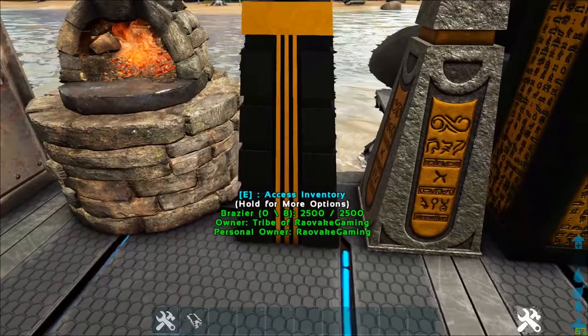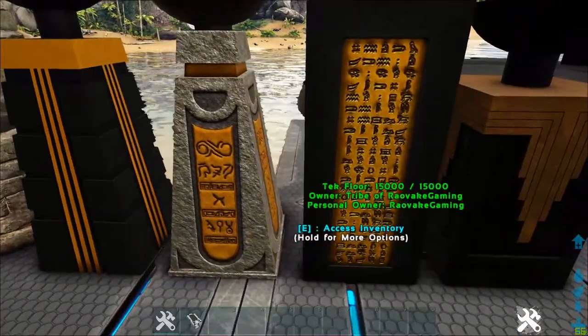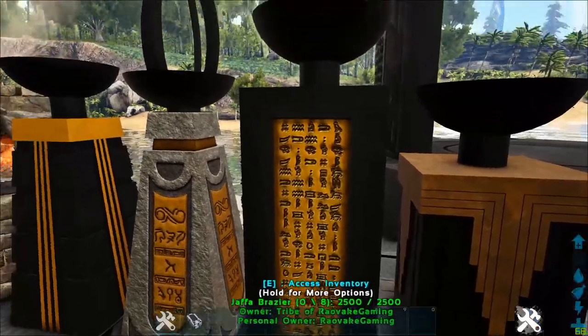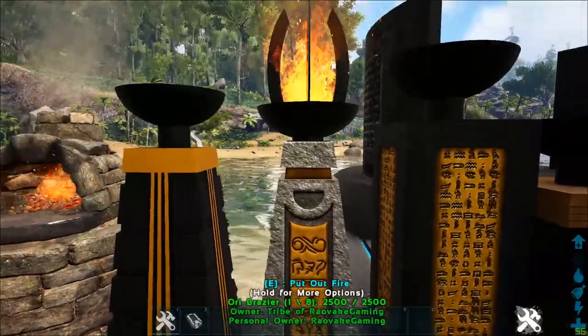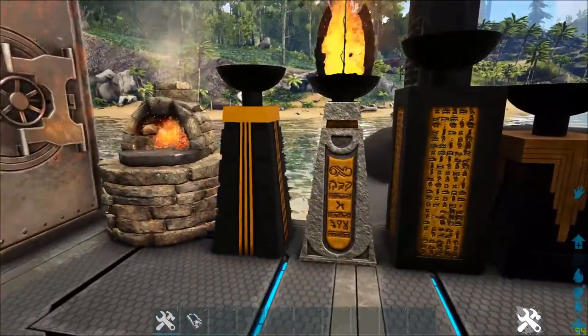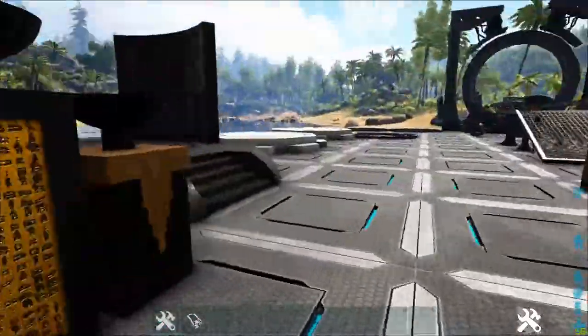Here are the braziers. We have the normal brazier, the Ori brazier, the Jaffa brazier, and the Guaul brazier. They light up like a normal torch or brazier. They are super efficient and will even use charcoal for fuel.